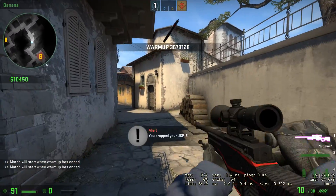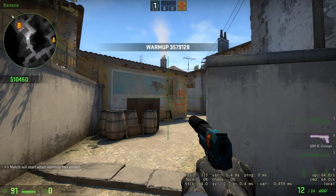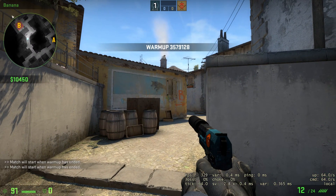And if I press H, my crosshair size is switched to 100. When I press H one more time, it gets back to 4.